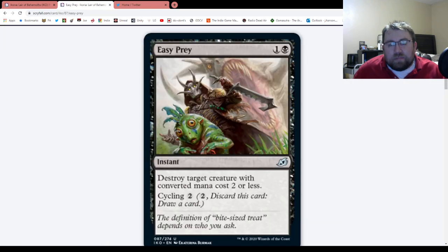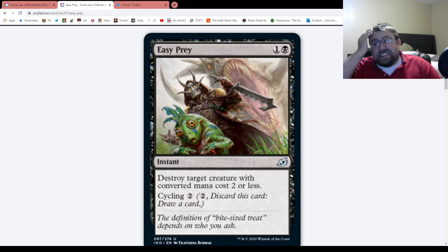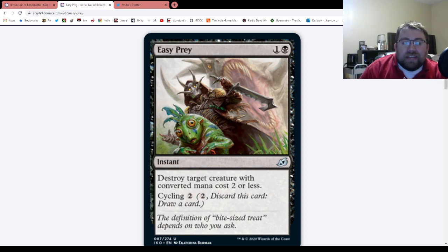Next up, Easy Prey. One and a black for an instant. Destroy target creature with converted mana cost two or less. It has cycling for two mana. Now, I know many people are looking at this and comparing it with Heartless Act, being like, well, this is really not that great a removal spell. And I do think that's going to be one mistake people make, because this is actually a pretty good sideboard card.